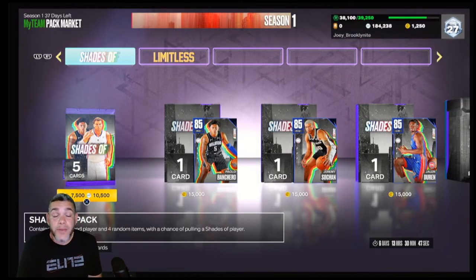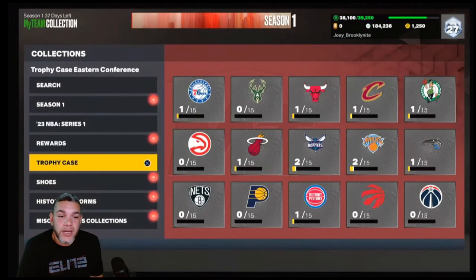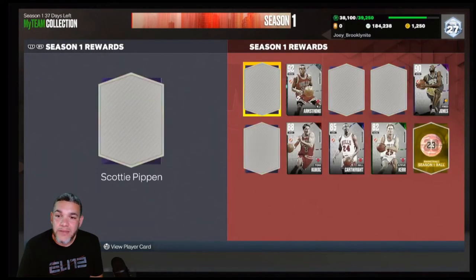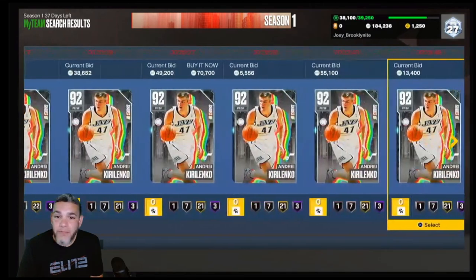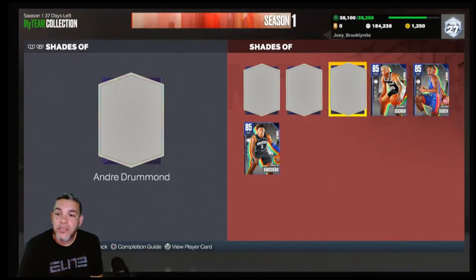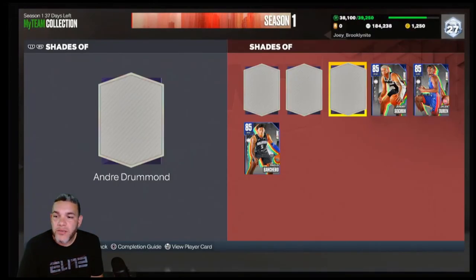With nothing doing out of those packs — 30 packs, no shakes. We did get all the rookies, but I could have just bought all three of them without opening anything else. We wanted Blake, we wanted Andre Kirilenko — so many things we wanted. Let's look at the market: Blake Griffin is probably going for well over 100,000 MT. Andre Kirilenko — I did snipe one earlier for 77,000 just messing around, then turned around and sold him for 100K, a quick little profit. Andre Drummond is going to be a lot cheaper.